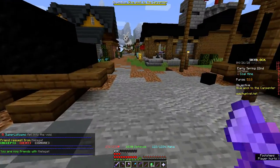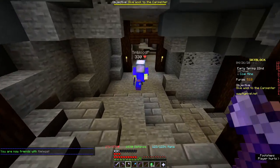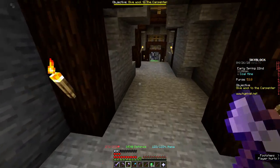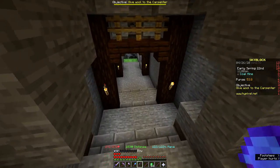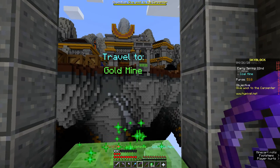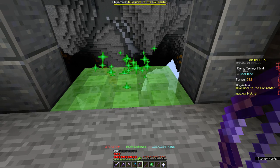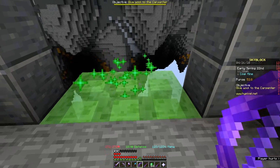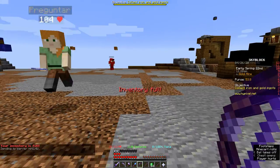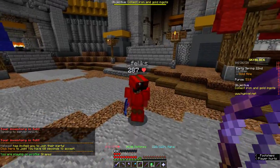Then you're gonna walk to the blacksmith — don't go in the blacksmith. You're going to the coal mine, then you're gonna walk straight, straight, straight. Finally I made it to the gold mine. You'll see you travel to the gold mine, but you need to have mining level one. And if you know where we're going, go to the place — it's just called the deep caverns.